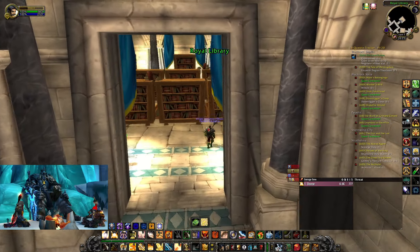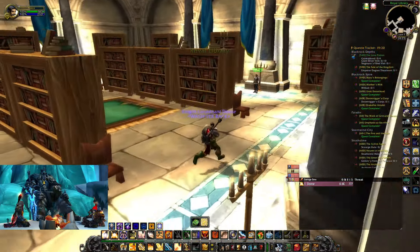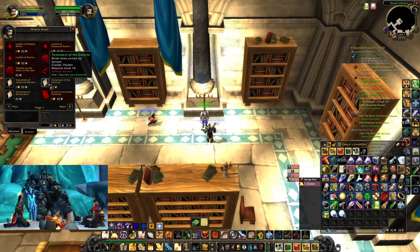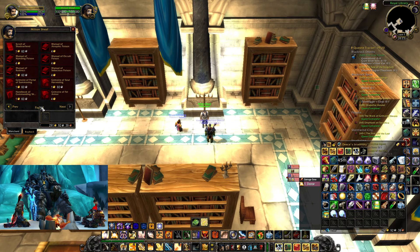Getting started, we'll first head over to the Stormwind Library to get the old runes that were converted into skill books, which are now purchasable from Milton Sheath. You can also obtain the Enhanced Blessings book from here if you've never grabbed it from Scarlet Monastery in the previous phases.